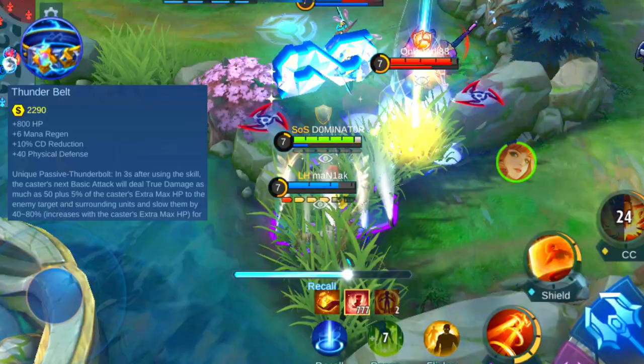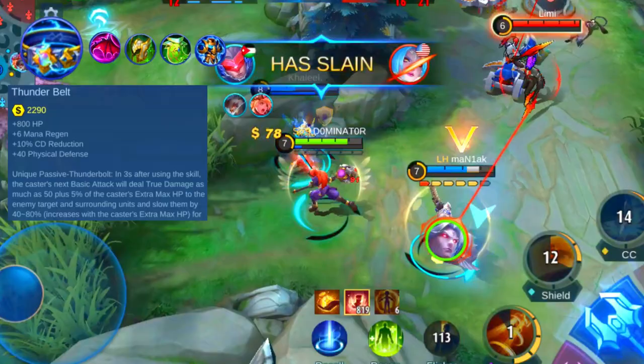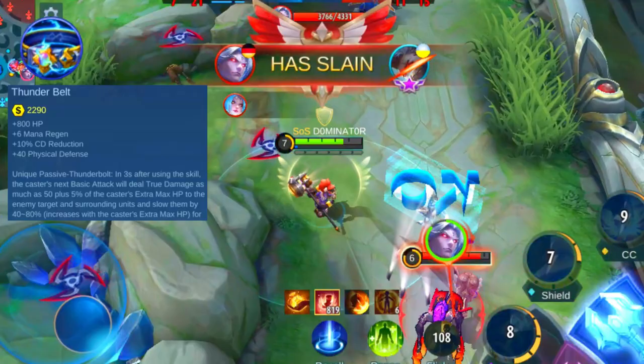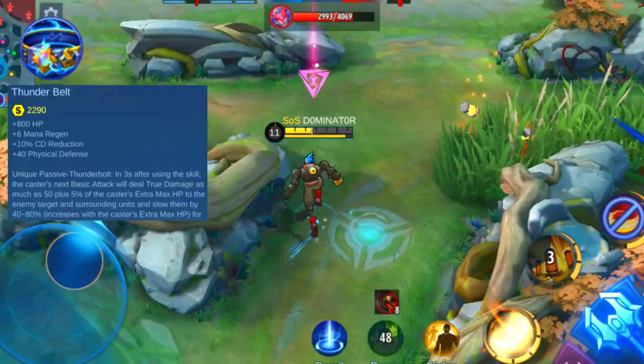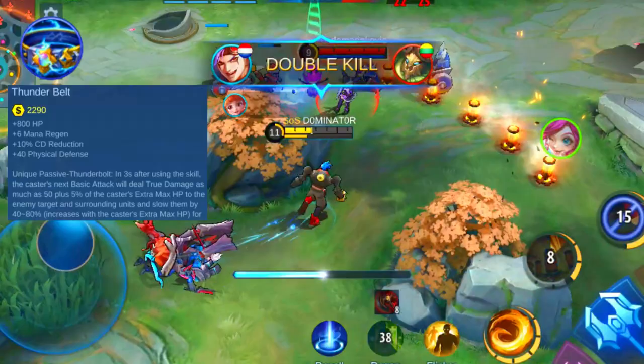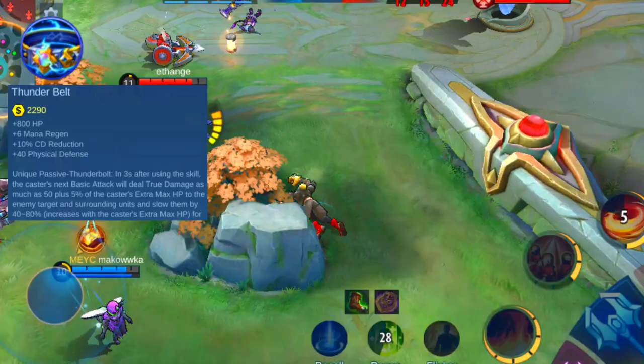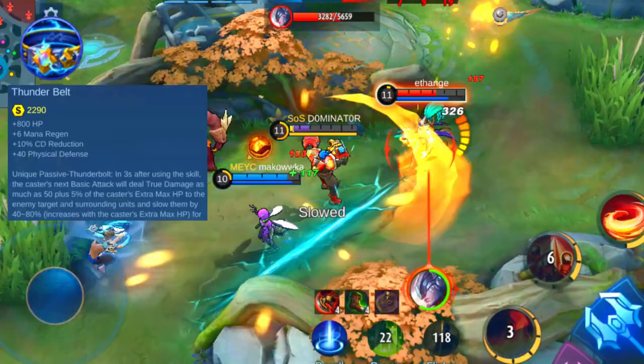Therefore you can combine it with items like the Queen's Wings, Guardian Helmet, Oracle, and Twilight Armor. The Thunder Belt goes well with heroes that can cast skills often, have high HP, and are able to come close to deal damage against an enemy. This makes it a great item for heroes like Uranus, Belerick, Tigreal, Baxia, and Khufra. I suggest you avoid this item when playing heroes that don't benefit that much from high cooldown reduction or can't come close easily to deal damage. Don't pick it on heroes like Grock, Hylos, and Franco.